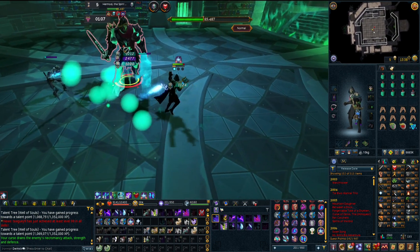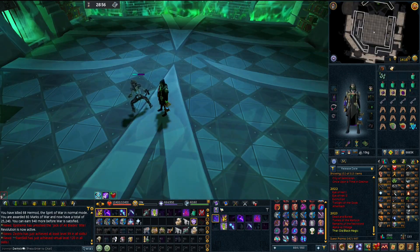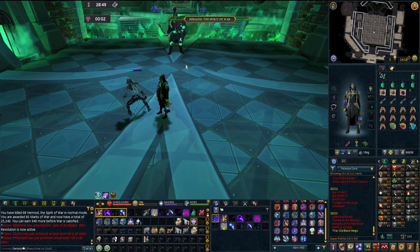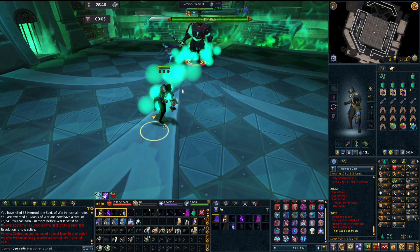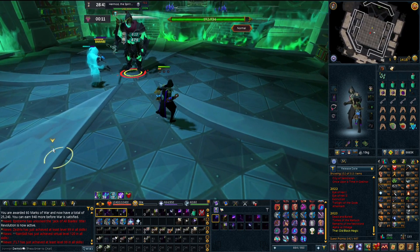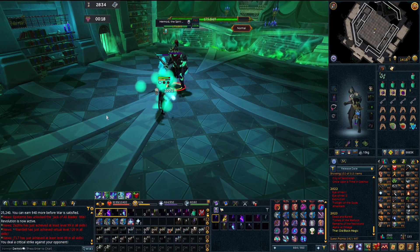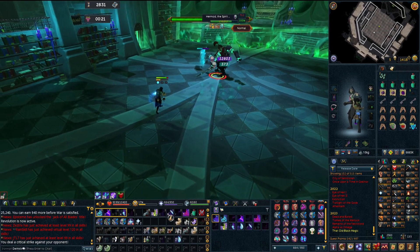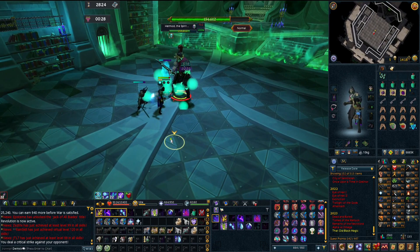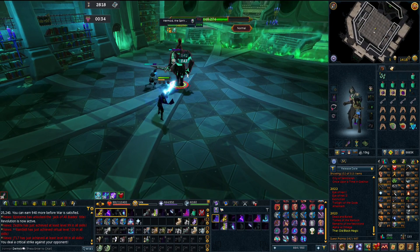I'm going to loosely do what I feel is rotation and just get used to pressing keybinds while playing RuneScape. One of the biggest problems with doing revolution with necromancy is that some of the abilities you really want to use are thresholds, which makes them difficult to include in your rotation. A good example is Spectral Scythe - you don't want to use it off cooldown, you want to use it more strategically, like when you want to get Soul Strikes.